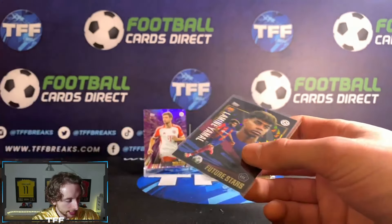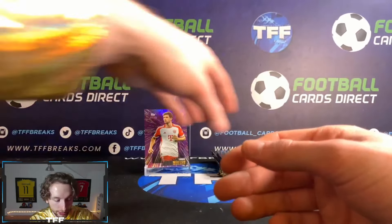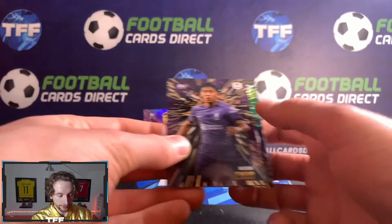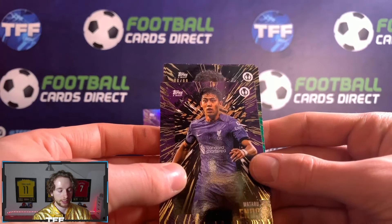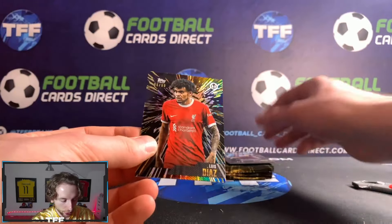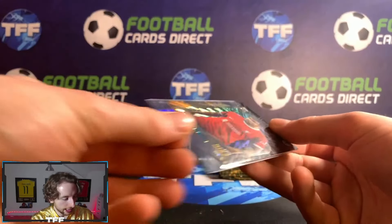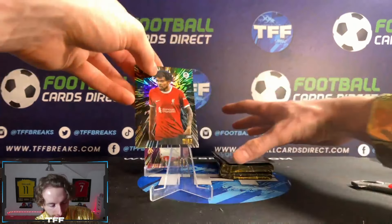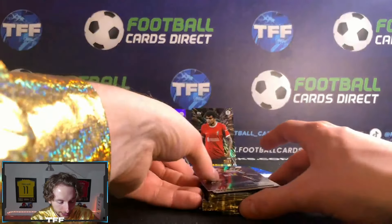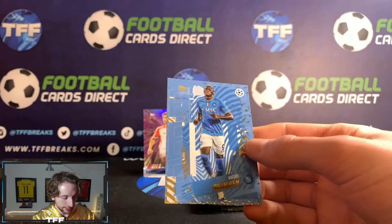Lamine Yamal! We opened a lot and we did not hit a single Lamine Yamal future stars — that'll be getting right into the penny sleeve and top loaded as well, because they seem to be a little bit on the rare side. Lamine Yamal rookie, with our parallel which looks like it's a 99 Europa League. With Wataru Endo there — 299, and it is a Luis Diaz. Lovely card — as a Liverpool fan I will definitely take that. What a few games he's had. These are my own cards, so I don't really mind too much being out of the top loader.